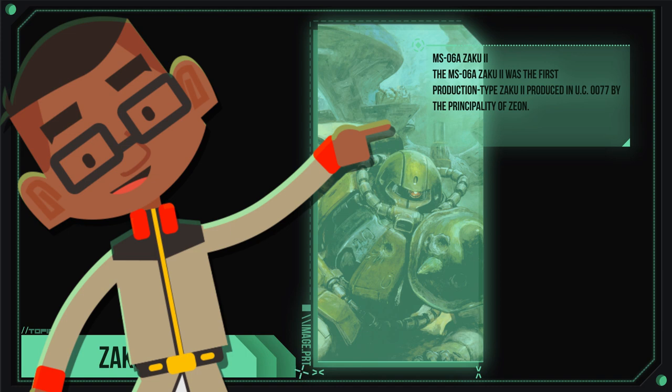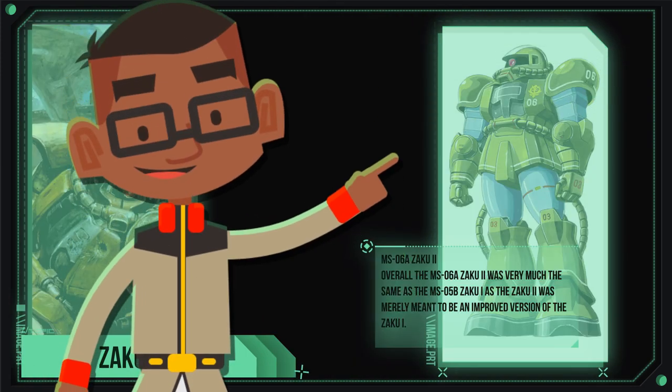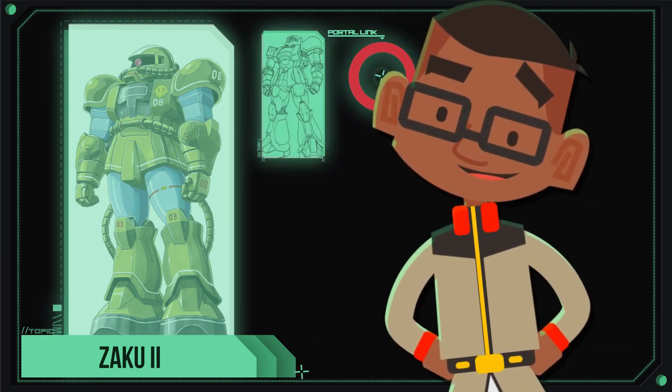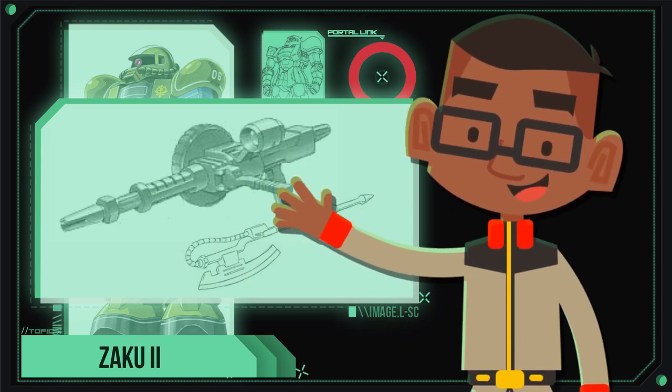The Zaku 2 had a fairly rough start in regards to its development. The MS-06A Zaku 2, or the A-Type, was barely an upgrade from its predecessor, the MS-05 Zaku 1. Its performance and equipment seemingly resembled that of the Zaku 1, deeming it inadequate for wide mass production.